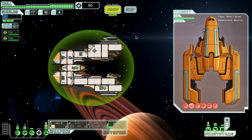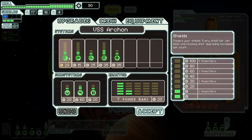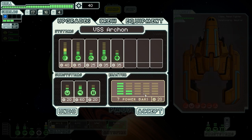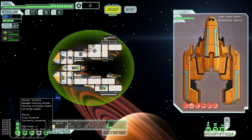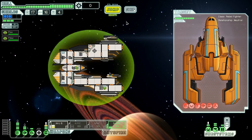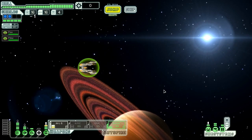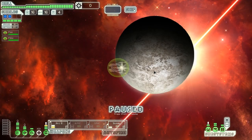We might go for our engines first because we have all this money. It's good to have that security blanket though, because once that Zoltan shield goes down the ship is pretty fragile. Not having the extra crew on the systems makes it a bit dangerous. Let's keep moving and see if we can garner any more goods — we're off to a pretty good start so far.